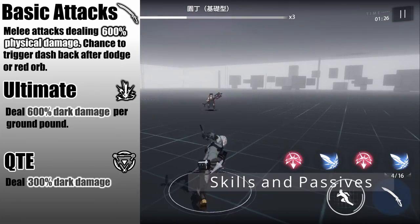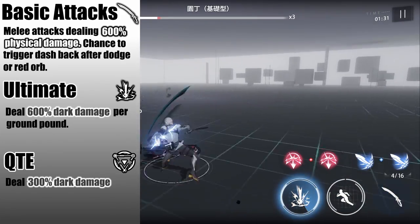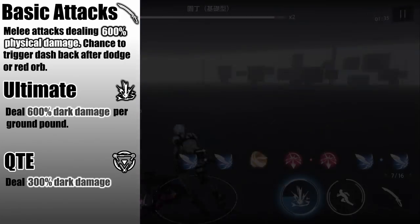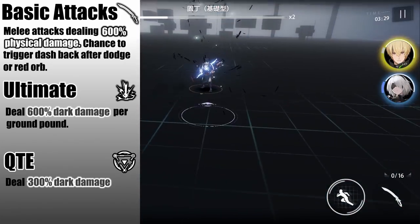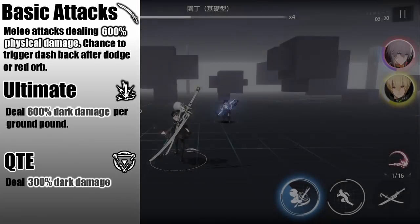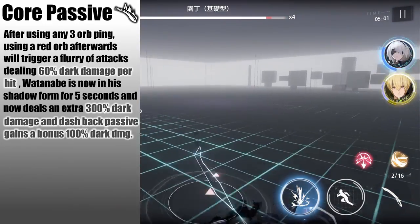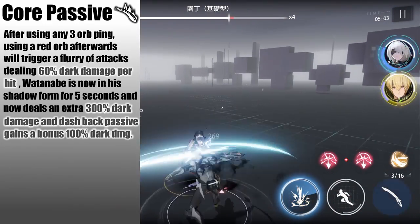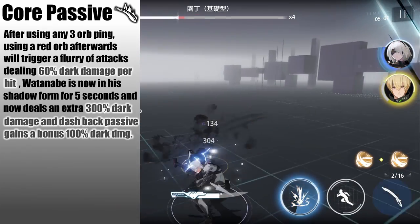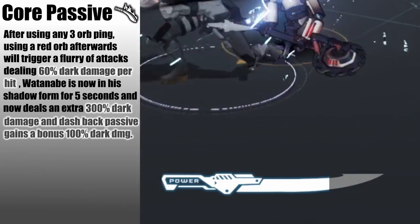Getting into Wontanabe's kit, his basic attack string deals physical damage at melee range, and after you dodge or use a red orb, you can activate a dash back passive that deals more physical damage. His ultimate lets him ground pound enemies, dealing dark damage in an AOE, and his QTE lets him pull off a shadow clone technique dealing dark damage to a target. His core passive works such that after any 3-orb ping, using a red orb afterwards activates a multi-hit attack dealing dark damage, and he also gains increased dark damage on his basic attacks for a brief period, as marked by the depleting bar below.